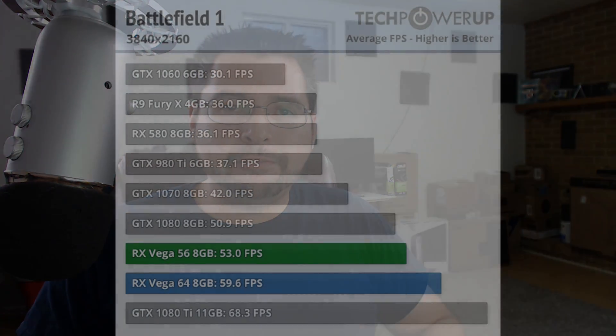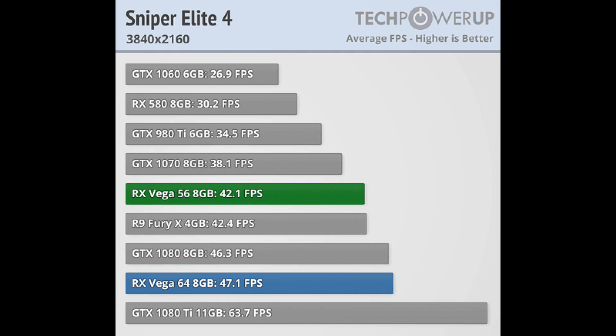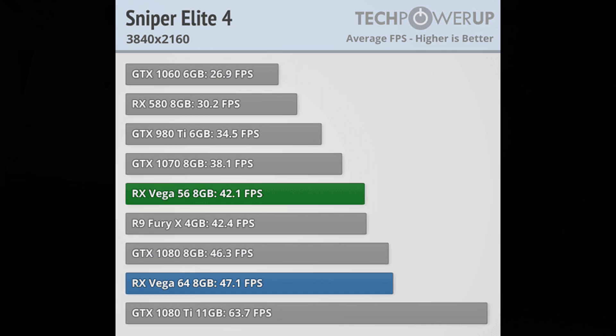AMD can sell their Radeon graphics cards to miners and businesses based on compute performance, not on their actual gaming performance. As we've seen with RX Vega, it's inconsistent — it's all over the place. Some games it does very well; look at Battlefield 1, it does great. But then you look at Sniper Elite 4, and the RX Vega 56 is being beaten by the much slower and much older Fury X graphics card.